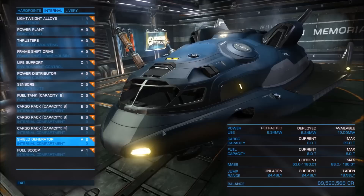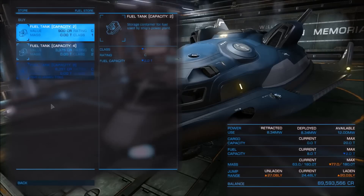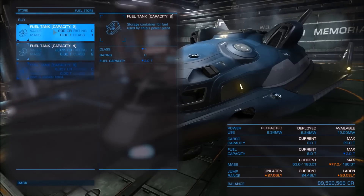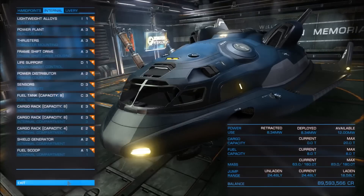Of course it's up to you whether to go without shields or add a shield generator. With a shield generator you'll have a cargo capacity of 20 tons and a laden jump range of 18.58 light years, but with some protection. And if we replace the fuel tank with one of less capacity, our jump range increases further — with capacity 4 it goes up to 19.53, and with capacity 2 our jump range goes up to 20.03 light years. This is an excellent trading ship both for normal trading and rare goods trading.